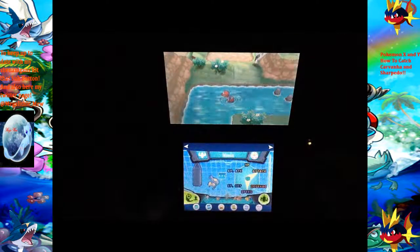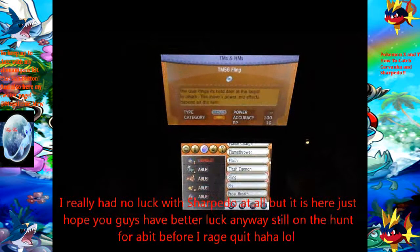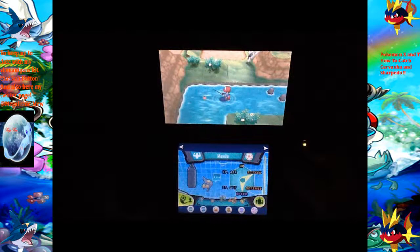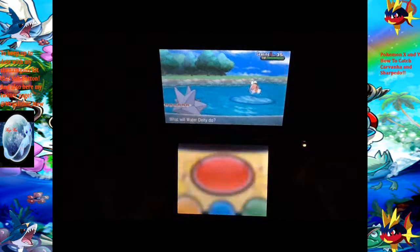We're still going to look for a Sharpedo next, and it's going to require the Super Rod for that. Go to Key Items if you don't remember how to use that stuff. Got to register it. Let's see if we have the same luck with Sharpedo. Actually, we did find Carvanha, so now this is just extra. All of this now is just going to be a bit of shiny chaining — maybe, not really.